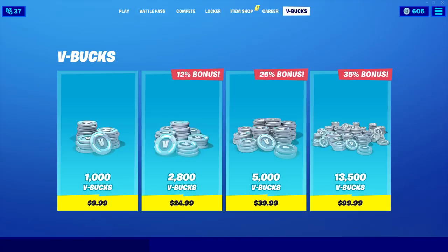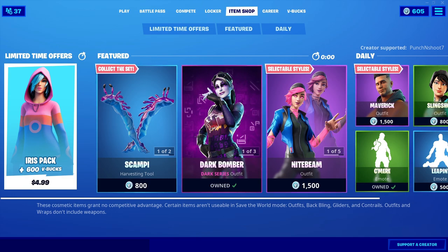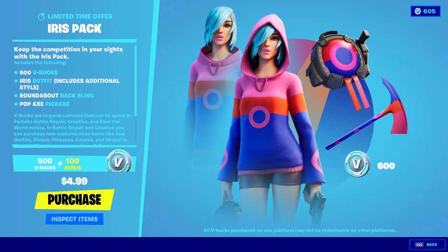Wanted to talk a little bit about the new starter pack coming out, the Iris pack. It's here, guys. Let's check it out. It says keep the competition in your sights with the Iris pack. Includes $600, the Iris outfit including the additional style, the Roundabout back bling, and the Pop Axe pickaxe. Let's go ahead and buy that real quick. You know we got to get it. This skin was rumored to be the next Samsung exclusive, but we're all totally wrong. And now we got the super sweet skin for only $5. What a deal.